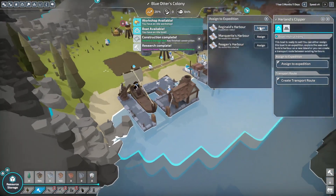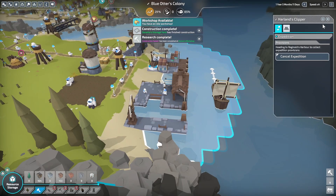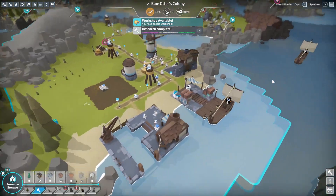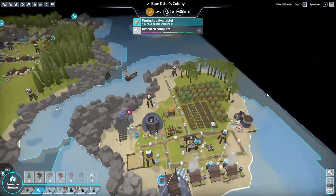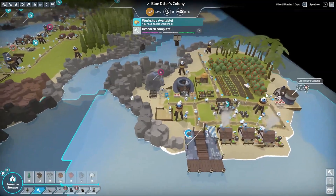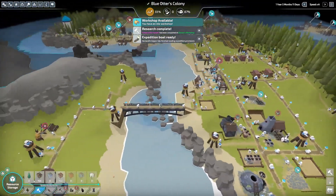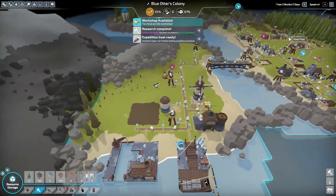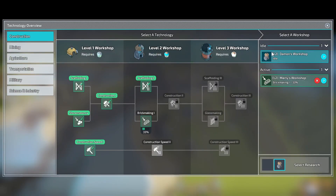Did we finish? We did finish the boat. We can assign to expedition right here. Now we'll be able to go through, and we've got our nice little island right here. We're about to hit the bridge, about to pass the gold.